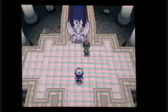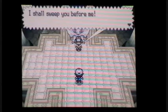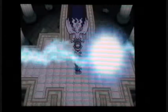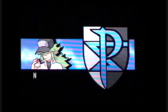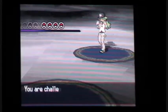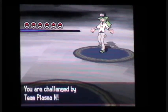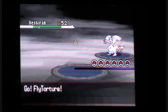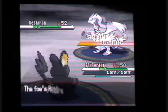Now you'll heal your Pokemon and you battle N. And of course he's going to send out Reshiram. Reshiram - Dragon/Fire type. Why don't I have you out first?